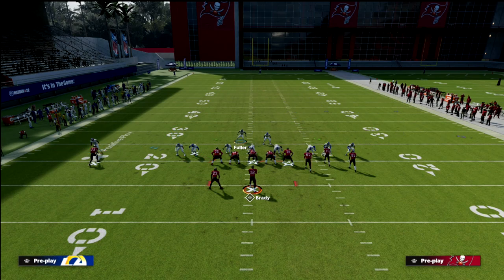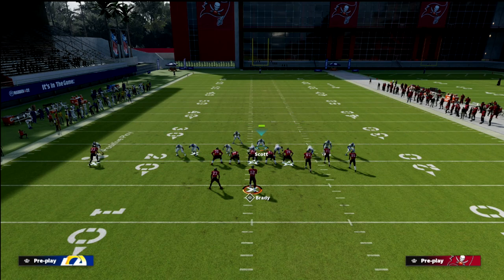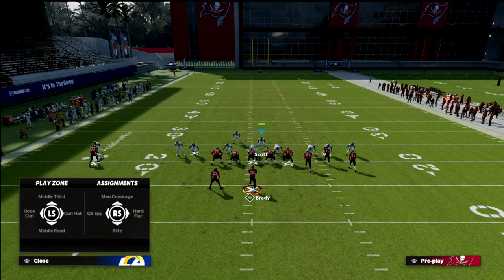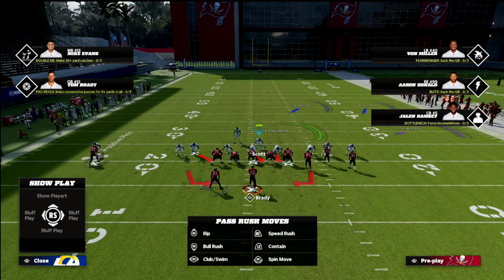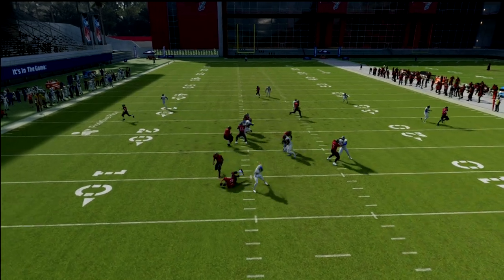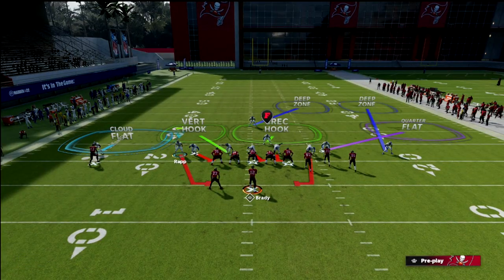To recap: show blitz, blitz this safety right here, move him in, press if you want to, and optionally bring this guy down — I find it sometimes helps coverage. You don't have to man up the defender on the left on the running back, but it helps if he blocks. You could also put him in a curl flat or hard flat — that's up to you. If the running back blocks, the pressure still comes completely free and comes in relatively quickly.